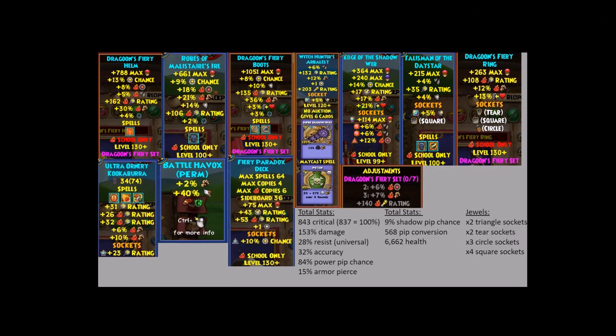Hello everyone, this is GameBro64. This time I'm bringing you guys a gear setup video for a level 130 fire wizard. Some pieces are changing — most of the pieces are swapping from Paradox to Dragoon due to the Dragoon set bonus being out in the game, so now every 130 wizard should pretty much be moving over to the Dragoon set from the Paradox set. So lots of changes to this set, so let's just get right into it.